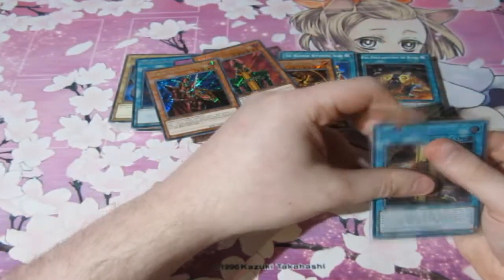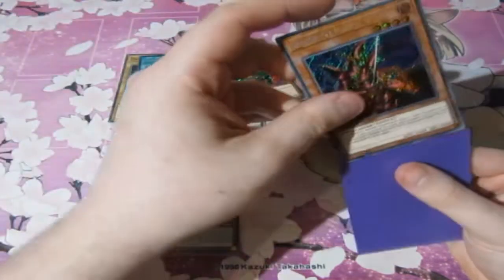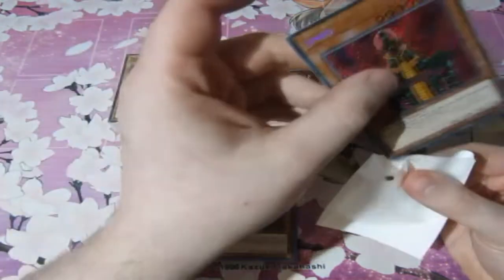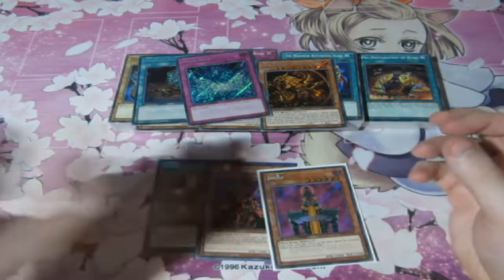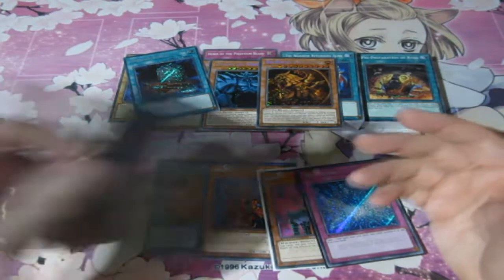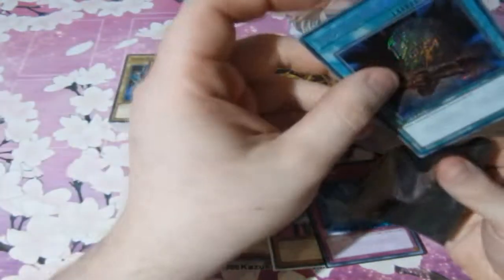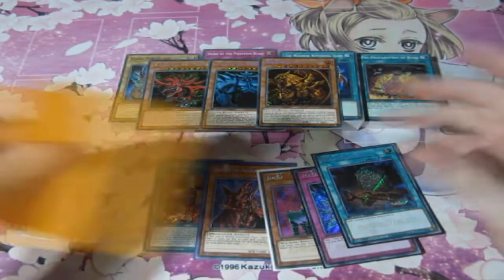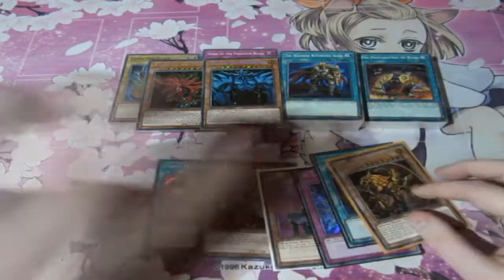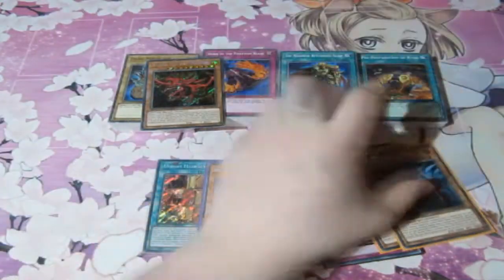I'm going to sleeve these bad boys up right now and put them away, because these are super, super nice. And they're definitely going into my Speed Duel folder, not my personal collection. Even though the Egyptian Gods should be in my personal collection, I've got a lot of different types of Egyptian Gods including the original originals. So these are going straight into my Speed Duel binder.